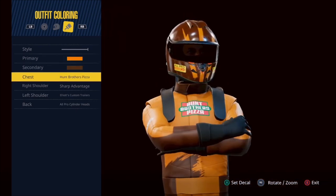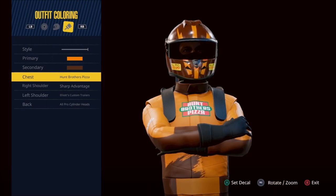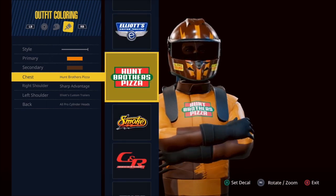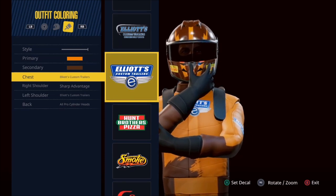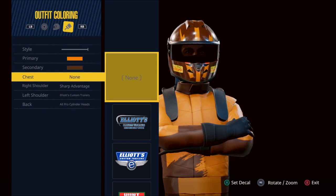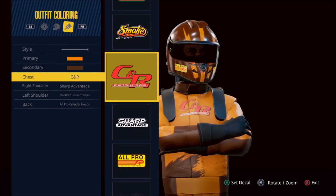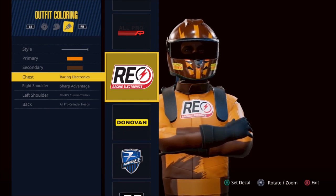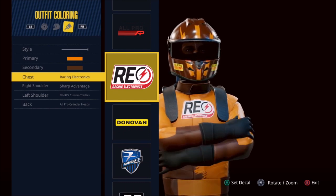And then finally you've got four different locations for your sponsors. This gives you the ability to pick which sponsors you want to put in different locations around the fire suit, or you can have no sponsors at all. So lots of options are available in customizing your driver.